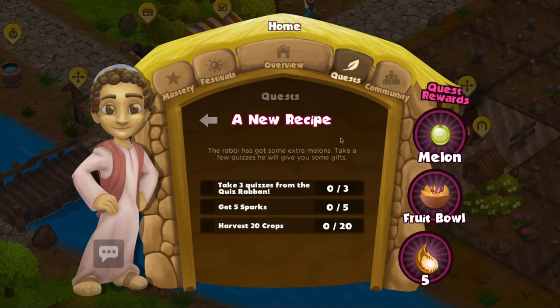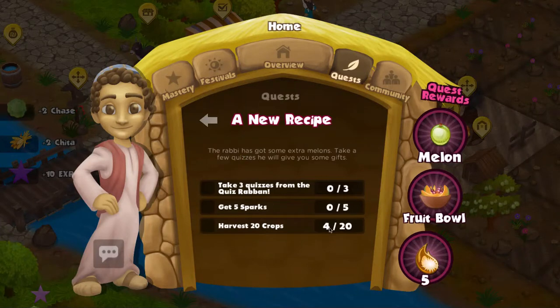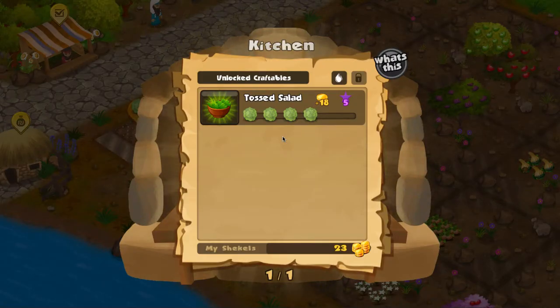Once you're inside a quest you can see what rewards you'll get on the right. If I complete this quest I'll get access to melons, access to the fruit bowl, and some energy as a reward. Each quest has a description and a couple of objectives to complete. If I harvest a couple of these crops and head back in, you can see we've made some progress.